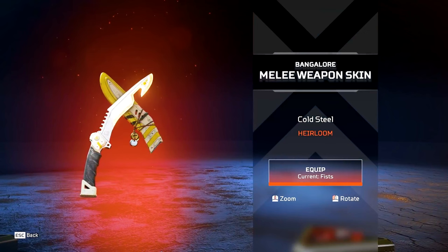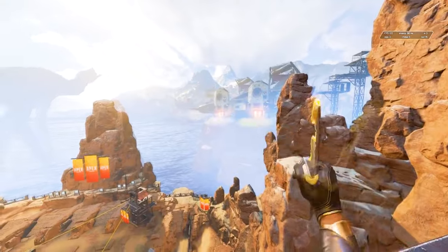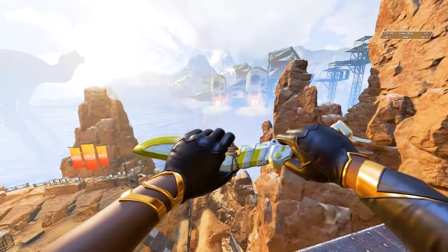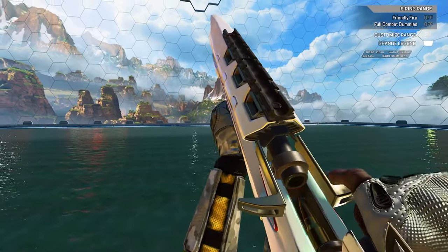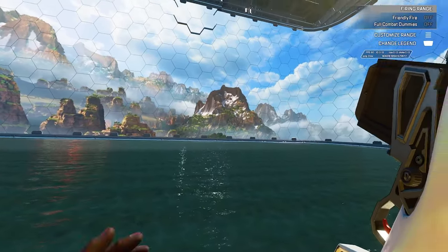Next up is Bangalore's Cold Steel heirloom, which is a pilot's data knife. There aren't any super rare heirloom animations with Bangalore's, but there is this funny melee animation where she uses the sheath of the knife to smack her enemies with. Also, in case you didn't know, Bangalore has a special G7 inspect animation that is unique to just her.